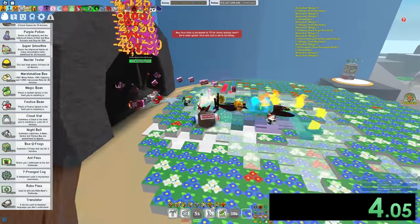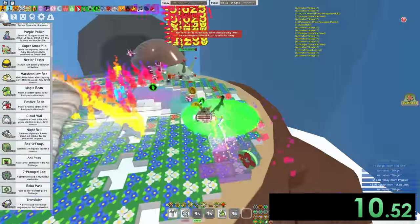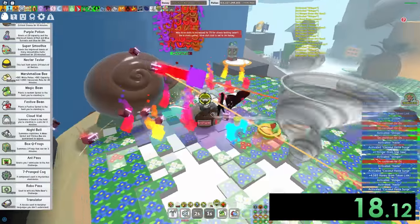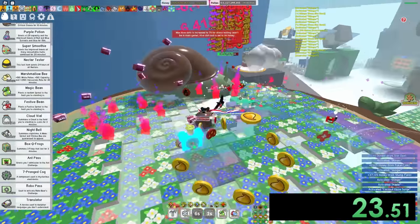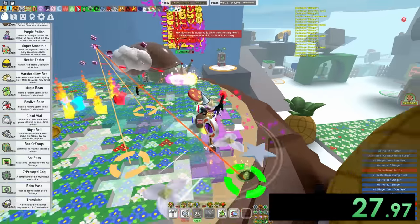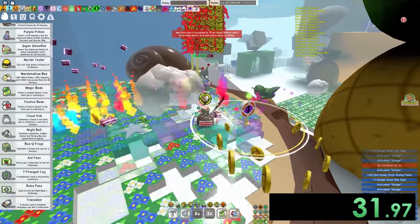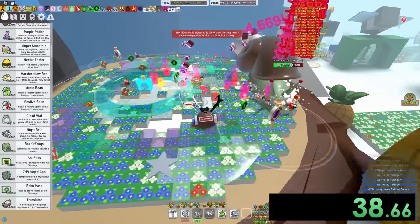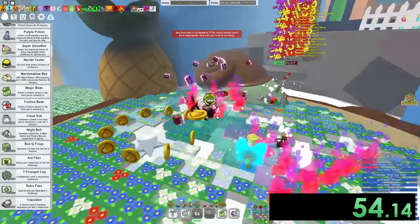Alright, stump snail — you are going down. We are mere seconds in and we have literally already done so much damage. Actually gonna take damage right now so that way we can get the coconut shield activated, giving us even more damage than we're already doing. Oh my gosh, my frame rate is dropping so much, but it's all worth it. There is literally no way — this stump snail is going down so fast. I did not know it was humanly possible to do stump snail this fast.